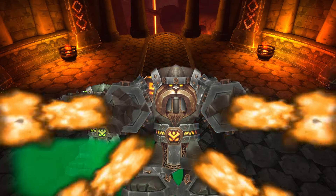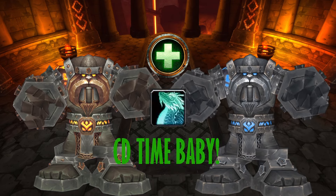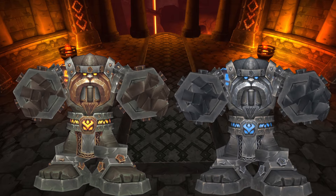The hard part of the fight is dealing with overlapping mechanics, as certain combos of bosses will be harder. Save some CDs for when Magmatron and Electron are both active, as you'll have high raid-wide damage going out. Other combos aren't so bad, so keep rotating from boss to boss as they activate while you survive the mechanical shitshow.